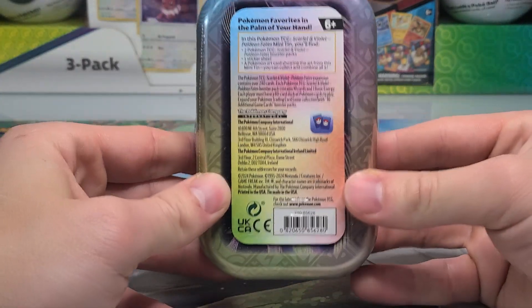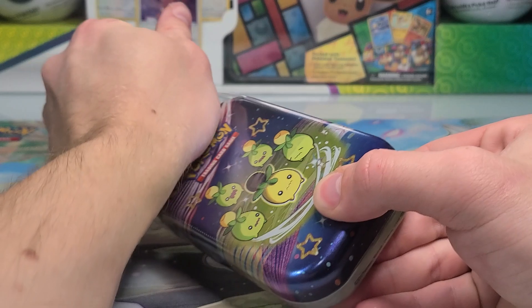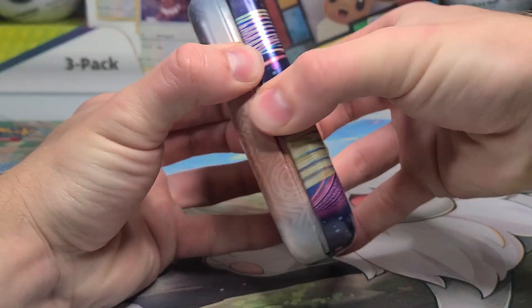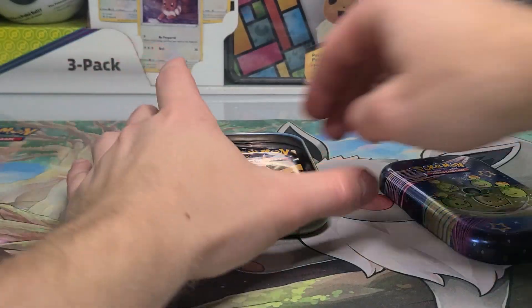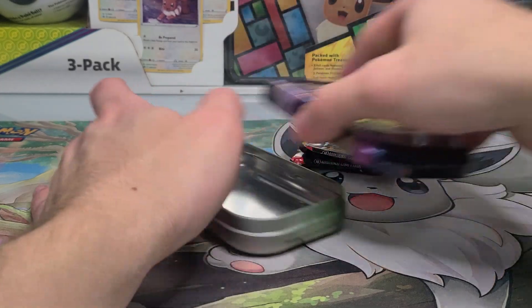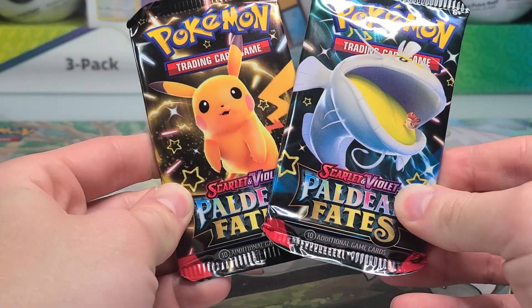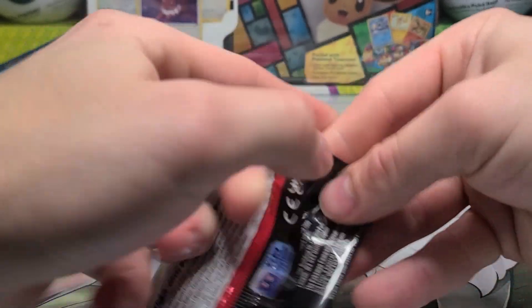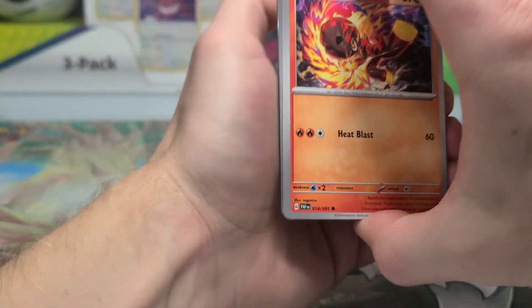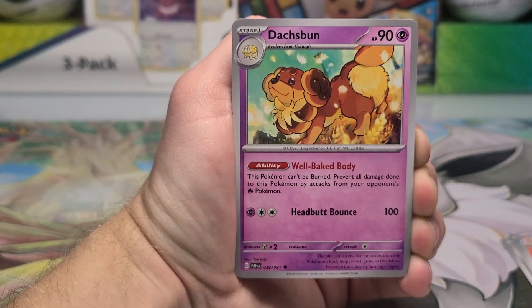I definitely considered doing a full opening of all five mini tins, but since they are technically kind of unique products with different Pokemon — I know there's no promos or anything that makes them distinct — I did decide to continue doing these as unique videos, like I already do the large tins. But for some products like the check lane blisters, triple blister packs, and maybe some others, I am going to be combining them into a single video instead of dragging them out over two or three, to make them a little more substantial — more like a regular YouTube video, five to ten minutes.